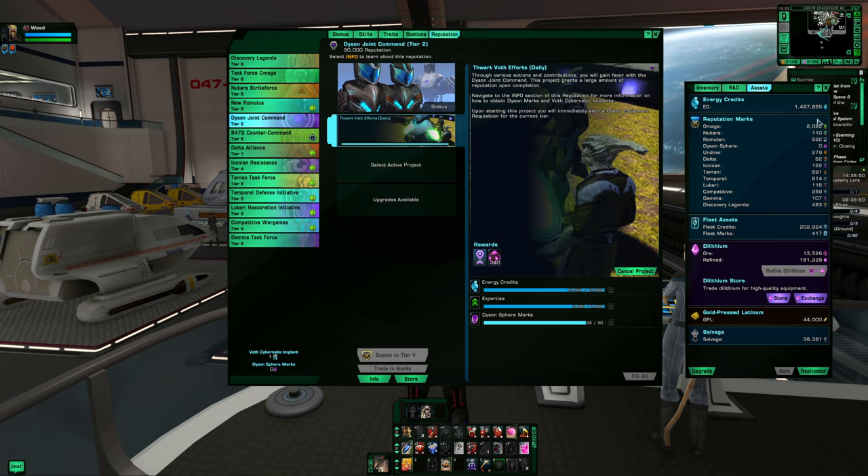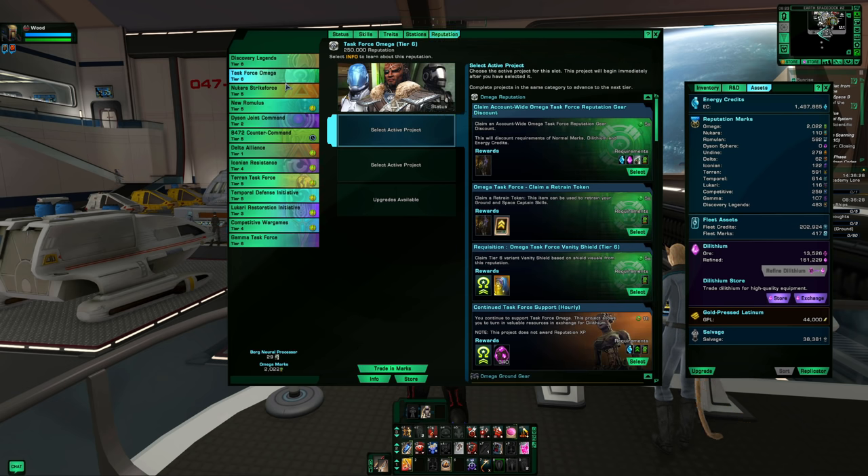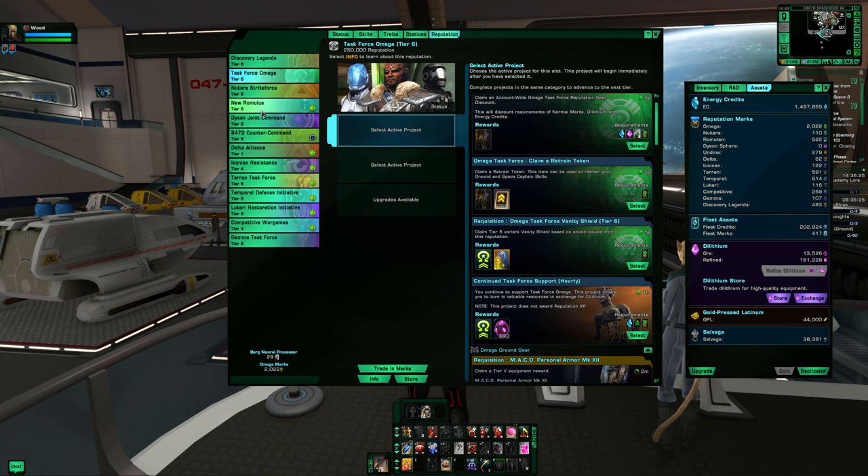If you play a lot you may just have tons of marks and it's a non-issue. But if you don't have all reps at tier six, make sure you progress through this system. There's amazing rep gear, personal space traits, vanity shields, fleet modules — a ton of stuff that is extremely helpful regardless of what kind of build you're running. Progress through this system.